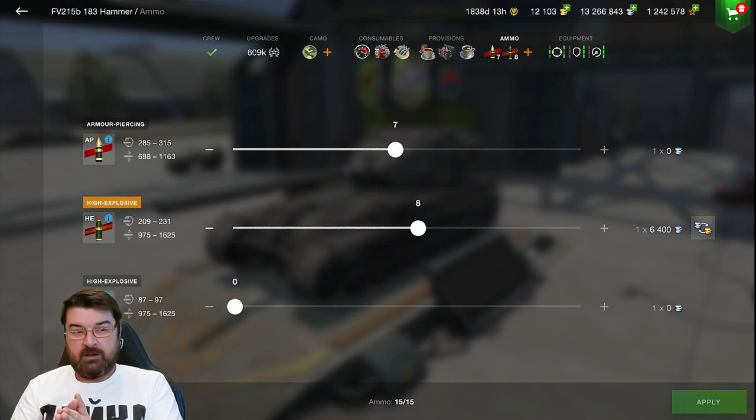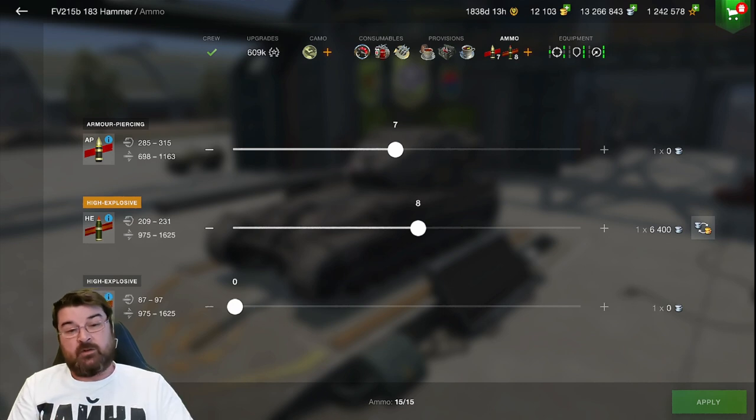Looking at the ammo loadout — I'm running zero HE, eight HESH and seven AP. Some people roll out with both HESH and HE, but there's no point. HESH gives you more penetration for the same damage as HE; there is no reason to run HE on this tank. Load only AP and HESH — everything else is doing yourself a disservice, even if HESH is expensive. The loadout is only 15 rounds, so I'm loading one more HESH than AP.